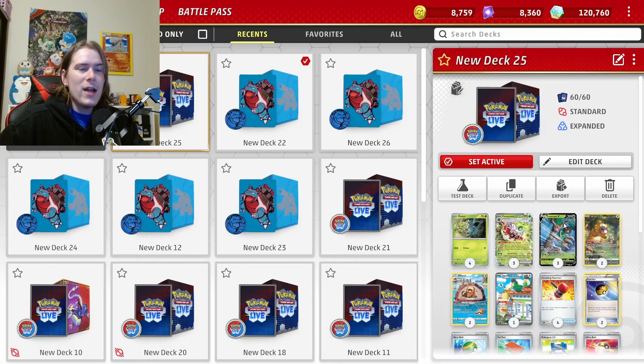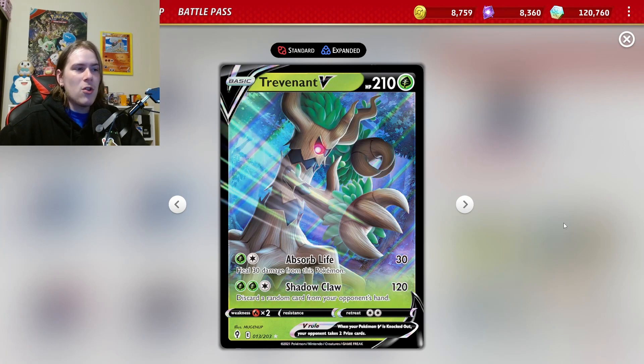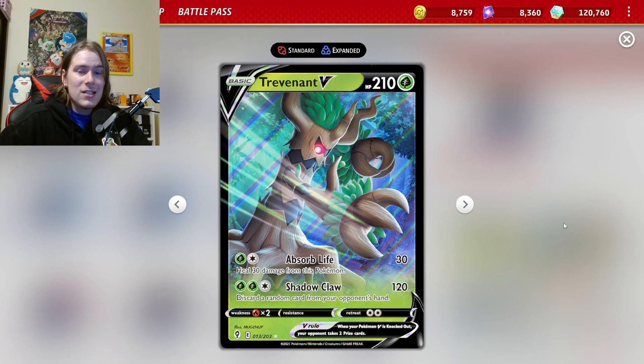If we do that twice, our opponent goes down to two prize cards. We're playing Trevenant. With Trevenant, we have Shadow Claw, which does 120 damage and lets us remove a random card from our opponent's hand. It goes straight to the discard pile, so they're not going to be able to use it again — it doesn't go on top of the deck or at the bottom. It's discarded, meaning going into our opponent's turn, they only have the top deck and the one card they got to keep.